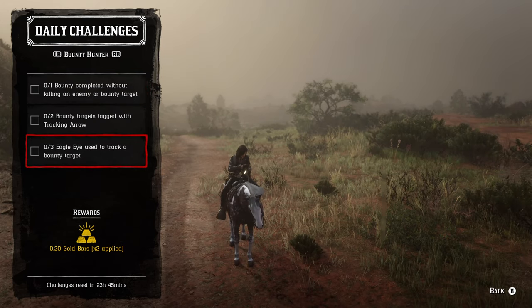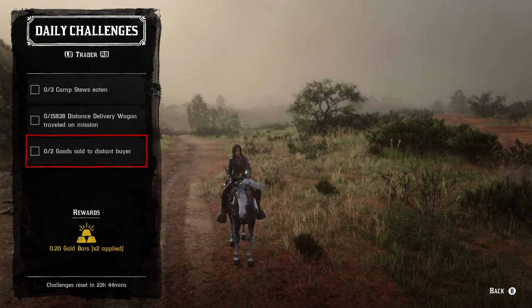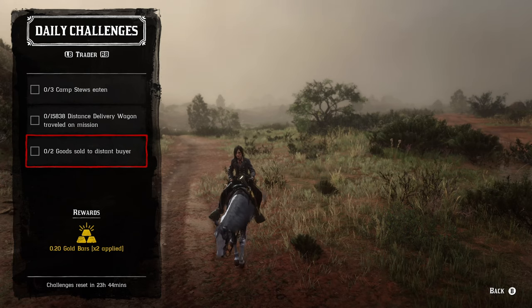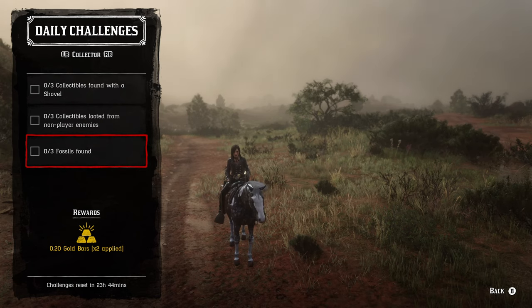Moving on to the Bounty Hunter role: one bounty hunt completed without killing any enemy or bounty target, two bounty targets tagged with tracking arrows, three Eagle Eye uses to track a bounty target. The Trader role: three camps resupplied, a delivery wagon traveled 15,830 distance on a mission, two goods sold to a distant buyer. Collector role: three collectibles found with a shovel, three collectibles looted from non-player enemies, three fossils found.